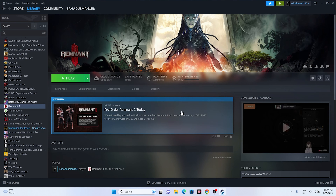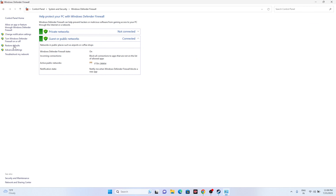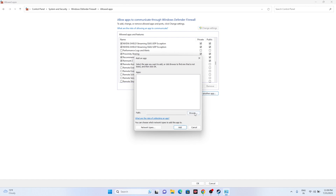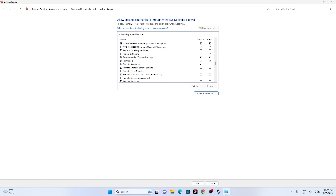Next, allow the game through Windows Security Firewall. Go to Control Panel, then System and Security, then Windows Defender Firewall, then Allow an app or feature through Windows Defender Firewall. Scroll down to R and make sure Remnant 2 has both Private and Public checked. If the game isn't listed, click Change Settings, Allow Another App, Browse to the Remnant 2 installation folder, and add it.